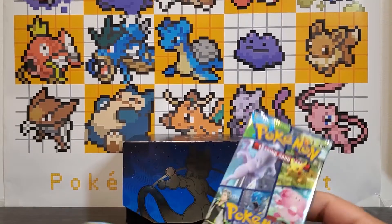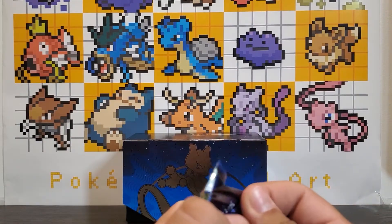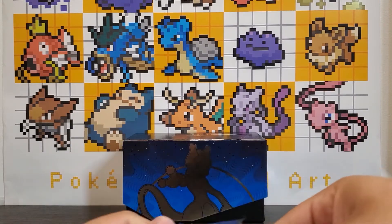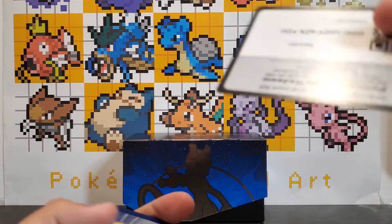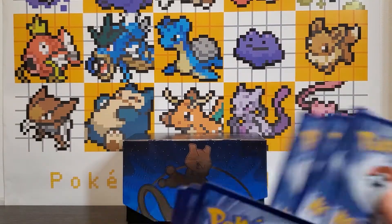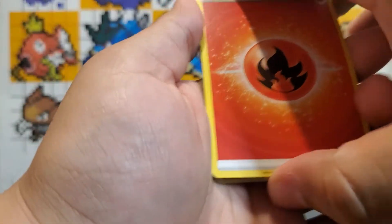So we get 10 booster packs in this ETB. I think with subsets it works that way — you get 10 instead of 8. Let's see if we can get one of the Radiants; that was our goal in the last video. But one of the three Radiants at least — hopefully more. We'll see.